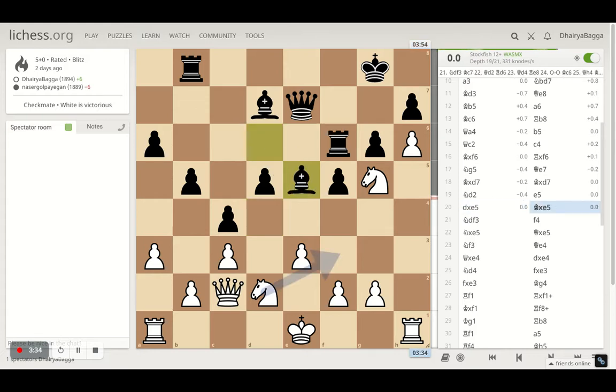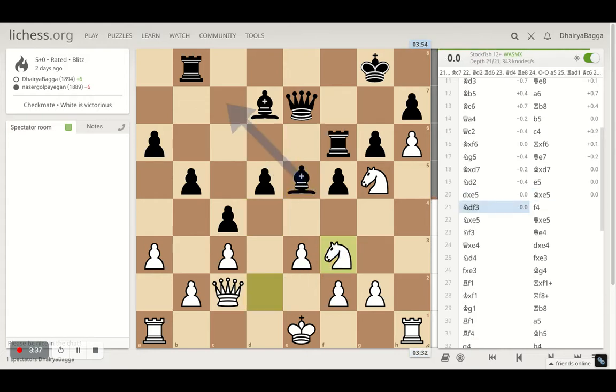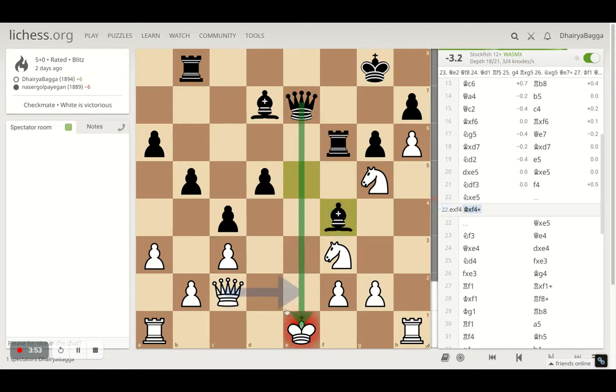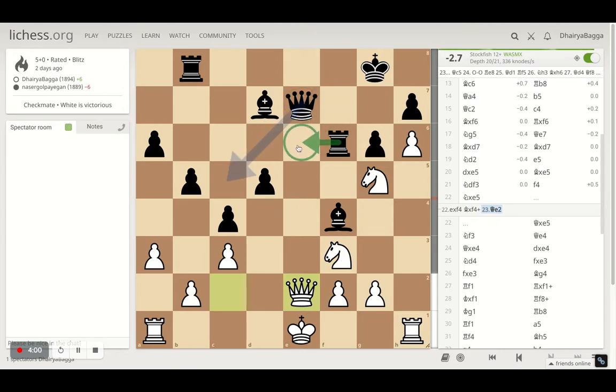Opponent takes back with the bishop, I get a chance to maneuver my knight onto f3, hitting the bishop straight away. Opponent continues with their pursuit because my king is in the center — they want to break open the center as soon as possible, that's why the pawn comes forward. If I take, that's going to be bad because the queen is hitting with a check, I can defend, but the queen can sidestep and get the rook in between.